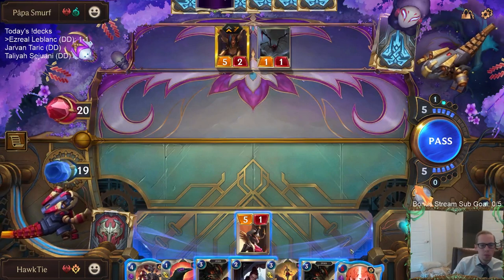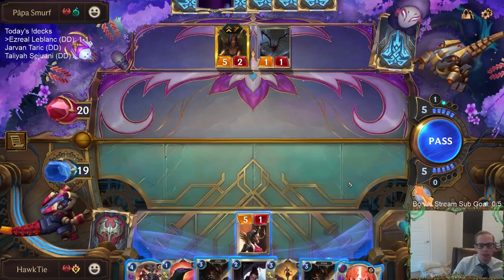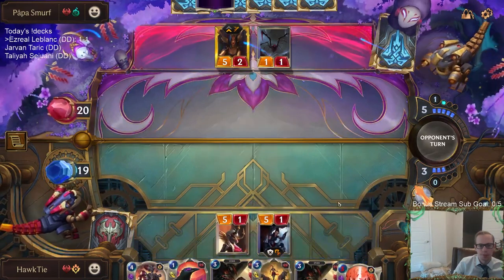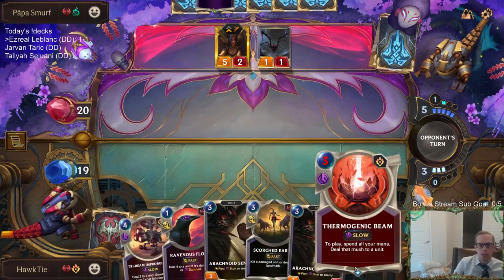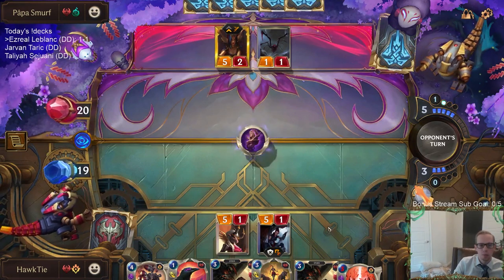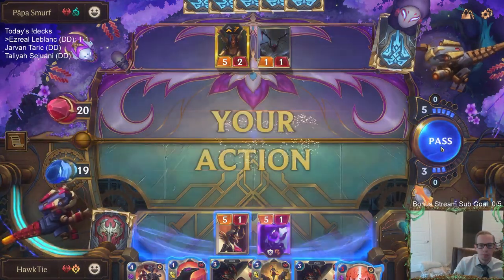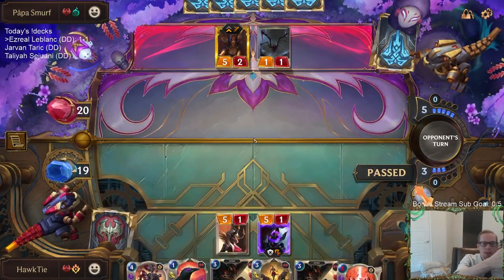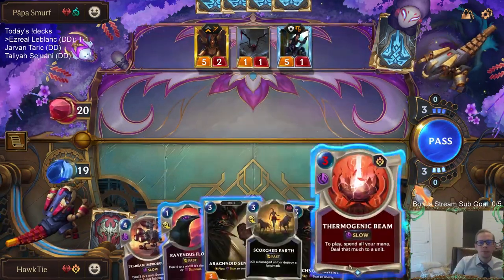If I leave with Glory Seeker it's difficult for them. I could go Glory Seeker, challenge, kill LeBlanc, then they play Kindred. None of these plays are great if their plan is Kindred this turn. I could Thermogenic Beam next turn, then Scorched Earth for Kindred. I'll just do the three-mana Thermogenic Beam — I love that for Tri-Beam Improbulator.